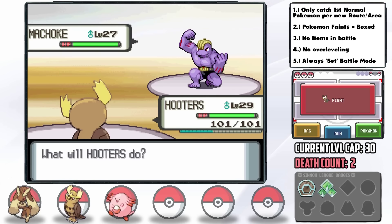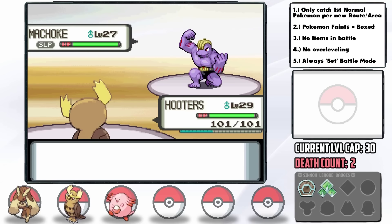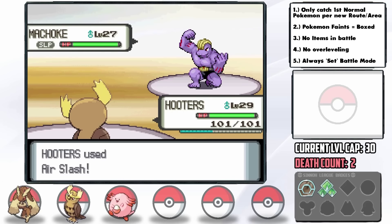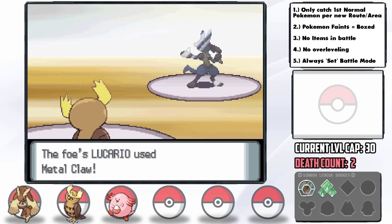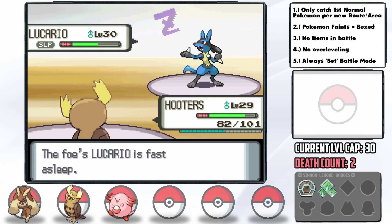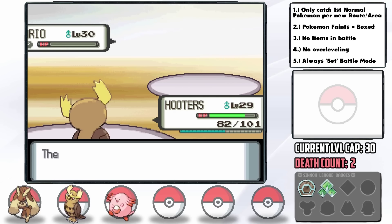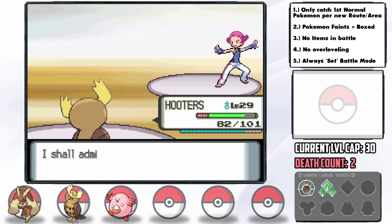Machoke comes out next and I put it to sleep with Hypnosis, opening an opportunity to get Reflect up for her next Pokémon. Our strategy goes well — even a first-turn Hypnosis miss would've likely ended our chances. In comes Lucario. With Reflect up, we tank a Metal Claw quite well, after which we successfully land another Hypnosis. Air Slash does a bit less than half, then our next breaks its Citrus Berry but doesn't quite KO. Our Reflect wears off, but incredibly Lucario stays asleep for another turn and Air Slash just barely takes it out. If we had missed either Hypnosis or if Lucario had woken up any earlier — especially with Drain Punch — that would've been dangerous.